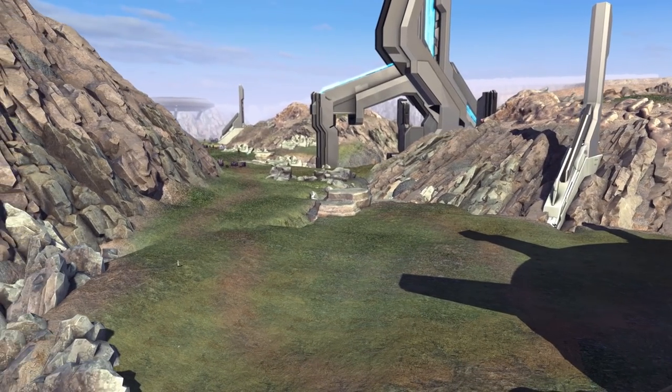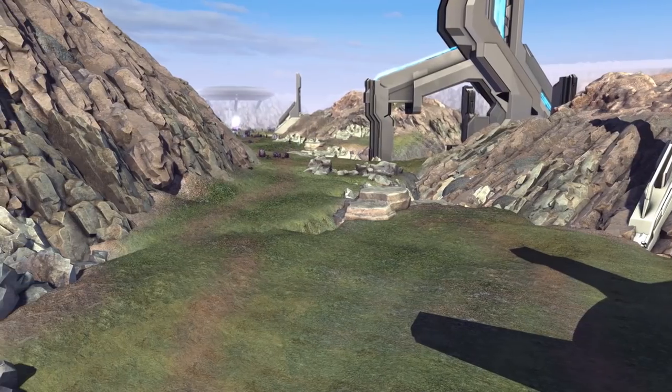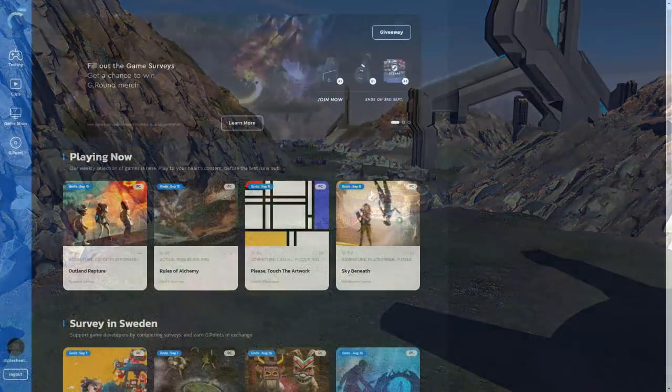We're on Reach, and we're here to command a detachment — about a platoon of UNSC heavy Marines and field Marines — to attack a Covenant force trying to set up a base in the hills. I think it's gonna be a sick battle, but first here's a quick message from today's sponsor.